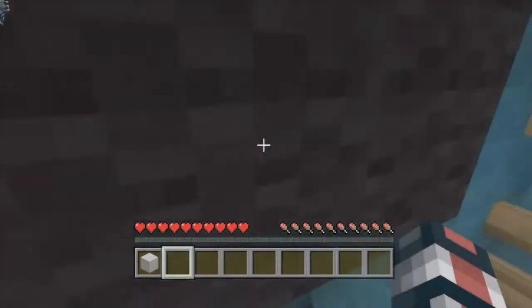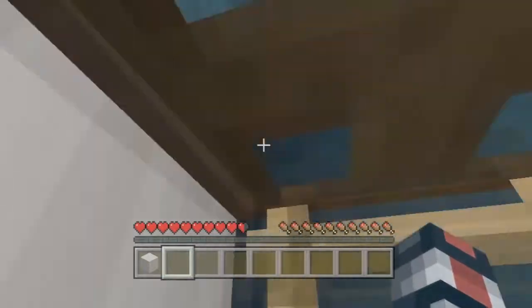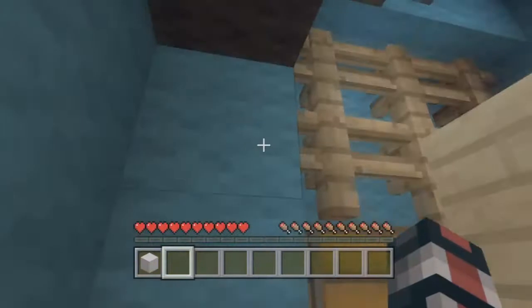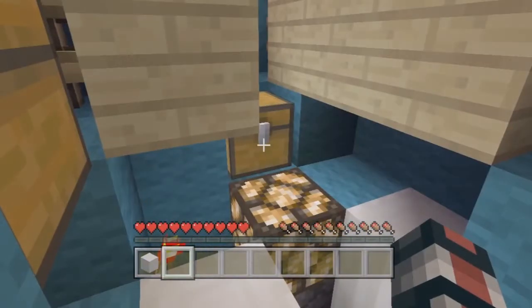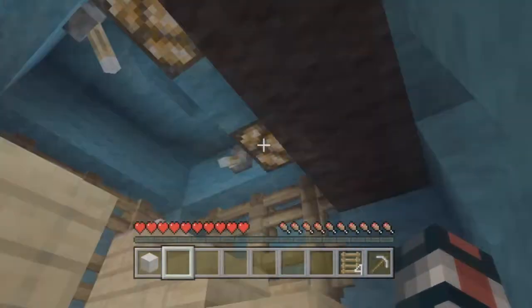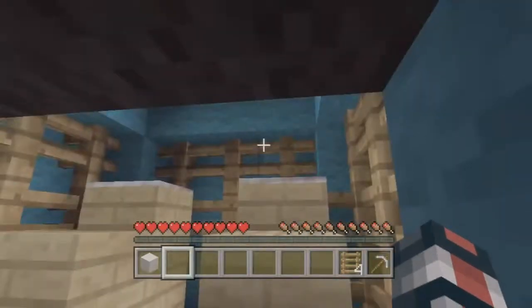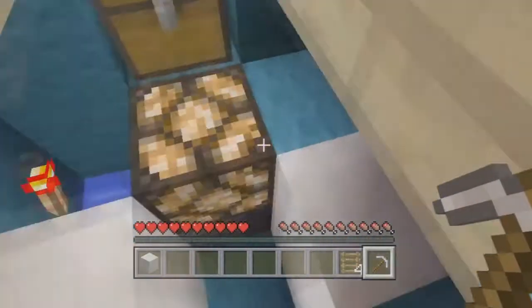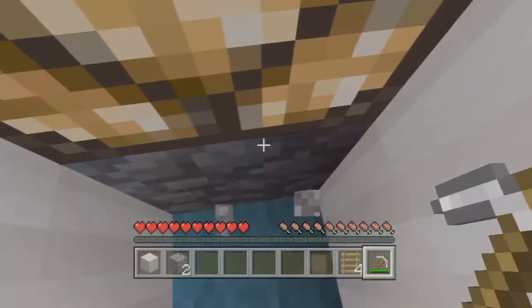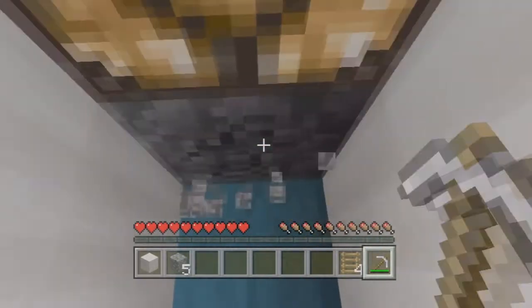We're going to get to it. Right now we are in one of the modules — this is the Soyuz module. We need to first get to the actual space station. In here we got an iron pickaxe, four ladders, and 16 ink sacks. We're definitely going to need some cobble for this, so we might as well get like 20. I just want to be safe — I don't want to have to come all the way back here. That would be annoying.